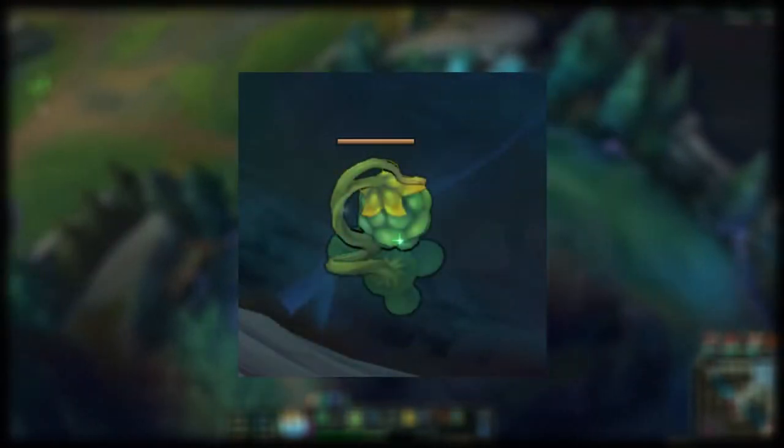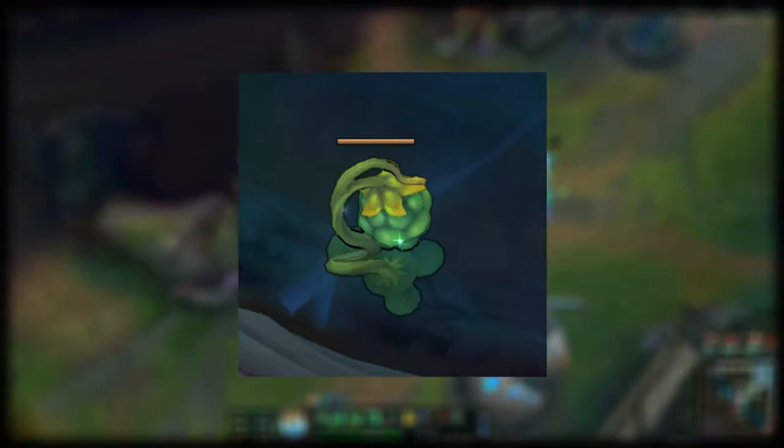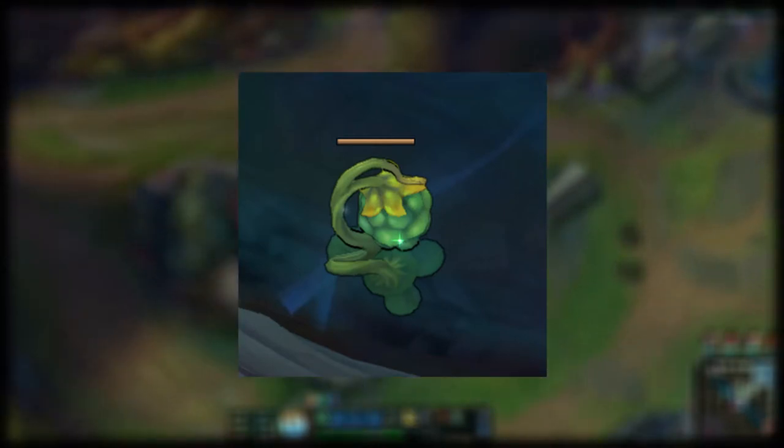The next RNG element that stands out the most is the plants, specifically the honey fruit. This can spawn anywhere on the river walls, unless the third dragon is Ocean, then they spawn in even more places. This can save lives by gaining some health before objectives like Scuttlecrab, or for just taking objectives.